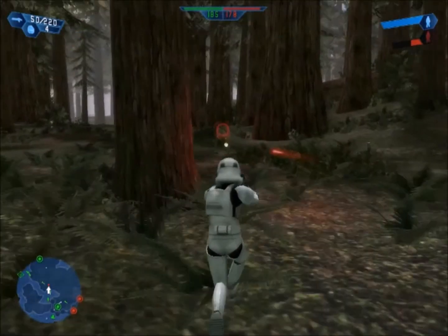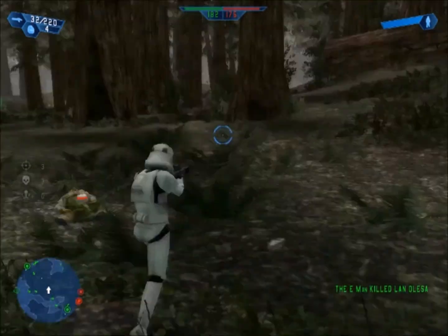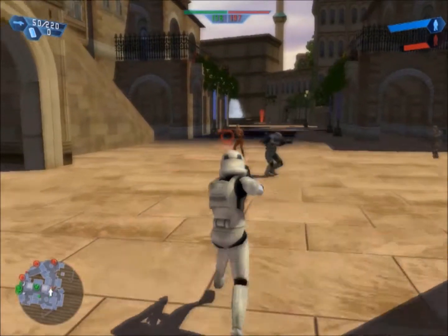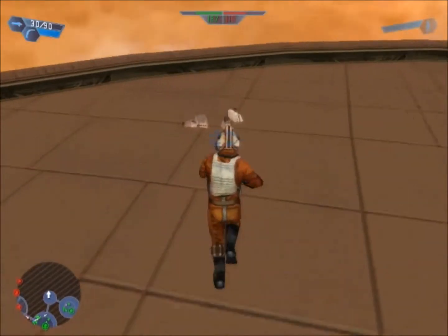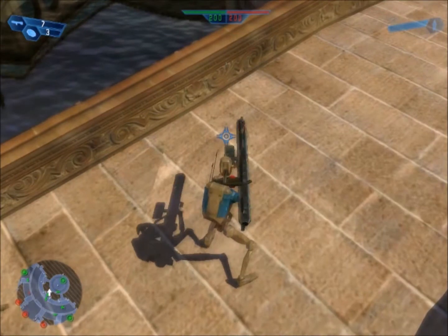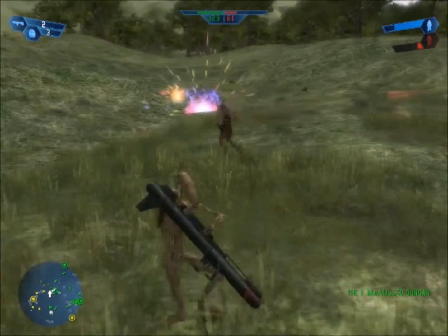Each class plays pretty much how you would expect. They all have a class-specific weapon and a standard pistol sidearm. Each class also has a special piece of equipment. The soldier has a concussion grenade that sticks to vehicles. The sniper has a probe that can summon an orbital bombardment. The pilot can fix stuff and give out med packs. And the heavy has landmines, which are kind of sucky, but he has a bazooka, so really, it's all good.